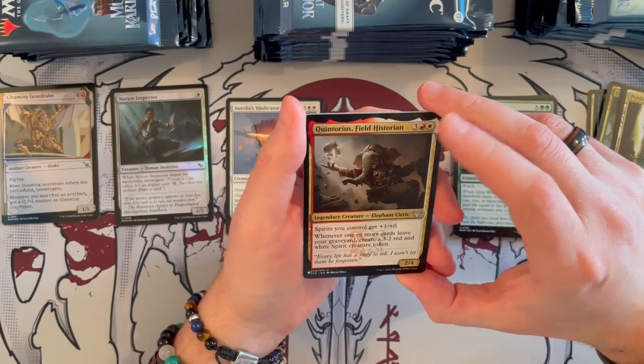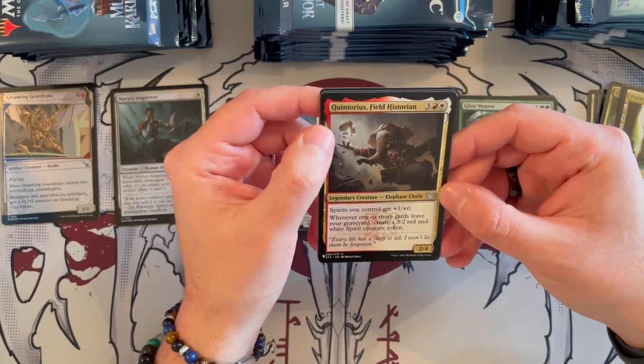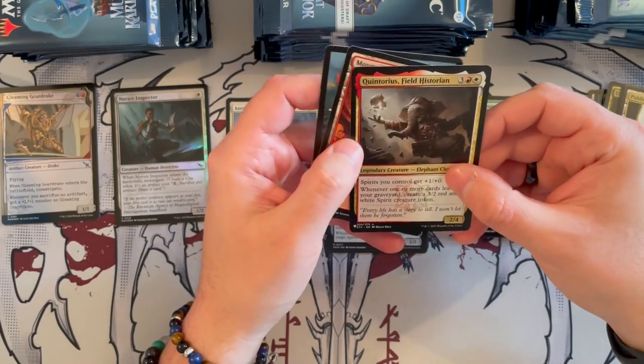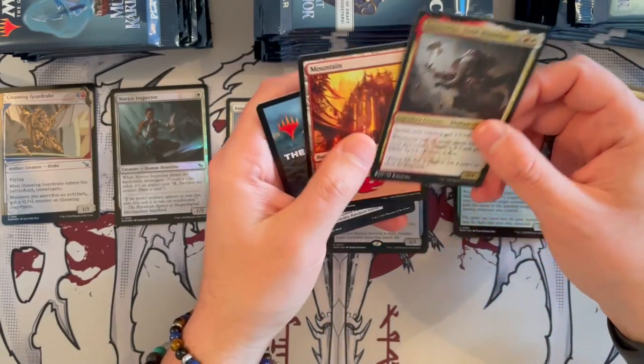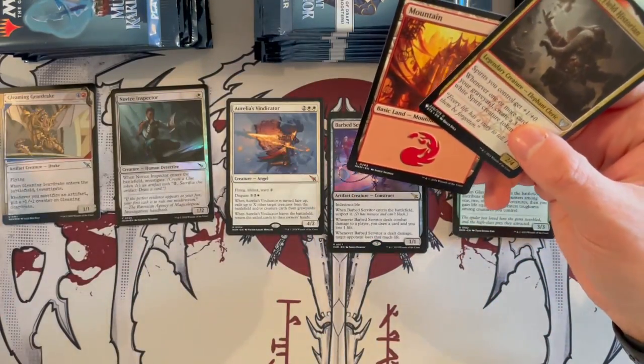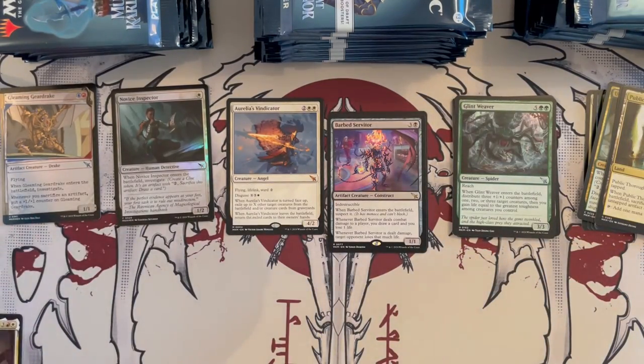Then we have Quintorius, Field Historian. This was the first time we saw Quintorius — and in Strixhaven he's a 2/4 that costs 5, it is Boros. I like this card, and I love the Quintorius from the Lost Caverns of Ixalan. Then we get a Mountain and an Arena code — very, very nice. So that is one of the list cards.